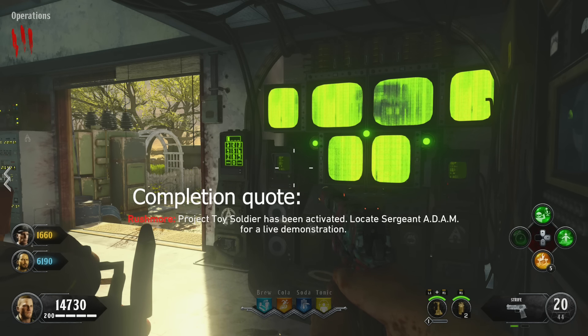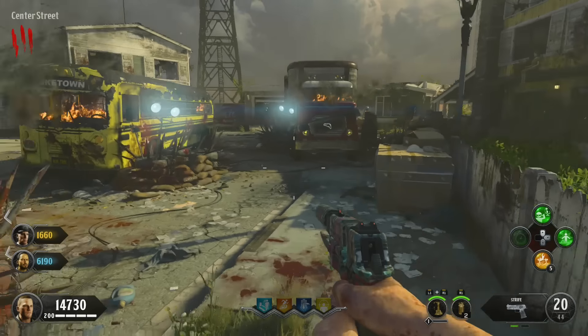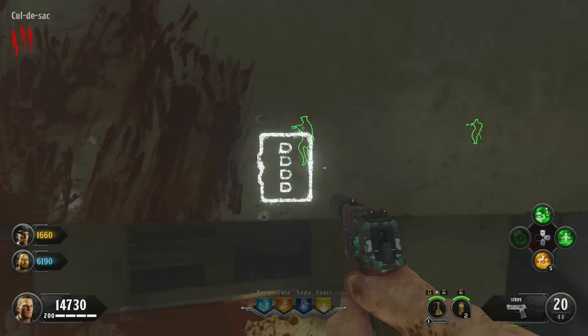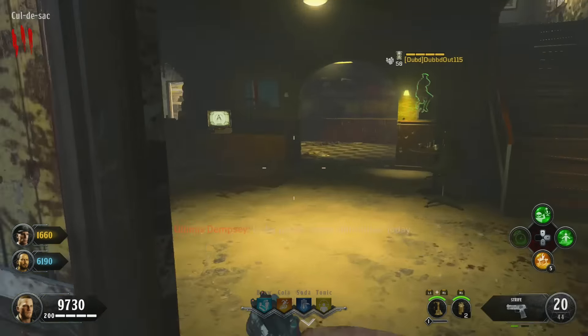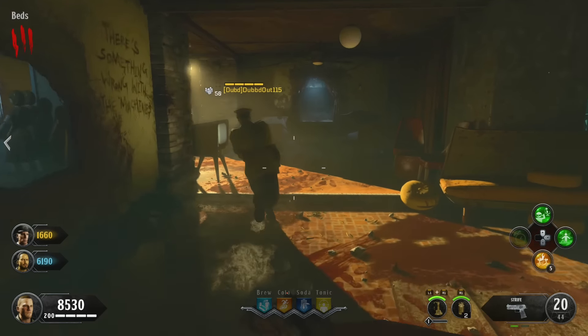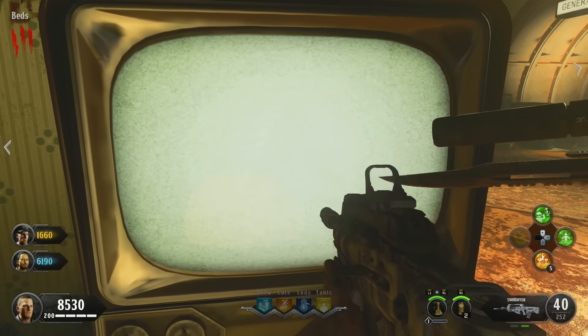When that's done, the next best step is to buy yourself Galva Knuckles. They're exceedingly useful throughout this Easter Egg and we'll be using them for the next step. Galvas can be found inside the red truck near the yellow bus in the main Nuketown above-ground area. The bunker contains several televisions — find the TV that has the lit-up screen, as you can see in this example gameplay.